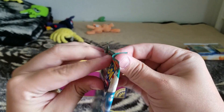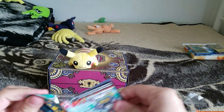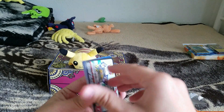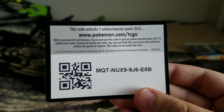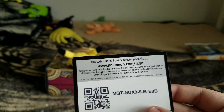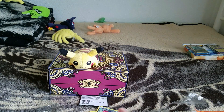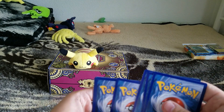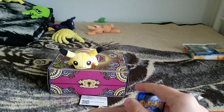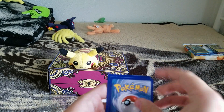It's been a while since I opened up booster packs, so I forgot how the card trick works. Here's the code — let me know what you get. I want to see what kind of cool stuff you get on the TCGO. It's three from the back — yeah, I think I just revealed it. Yeah, it's three from the back.